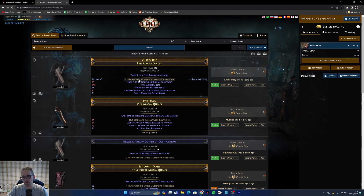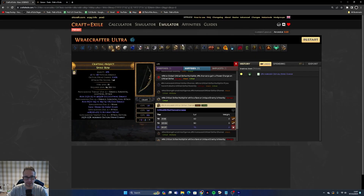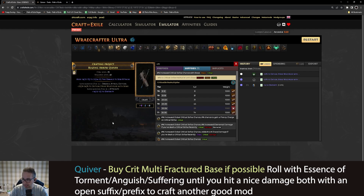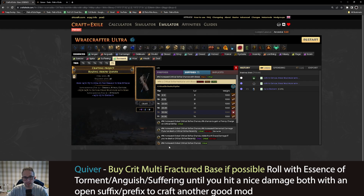Once you've got your fractured quiver — let's say you got a crit multi base — we're going to craft it with essences. I'll quickly build this item in Craft of Exile. So this is your quiver, regaled to make it rare, with fractured crit multi with bows. You can craft with a variety of essences, but the ones I'd recommend are: Shrieking Essences of Torment for big flat damage to bows, Shrieking Essences of Woe for big increased percentage bow damage, and Essences of Zeal for attack speed. You then just craft until you get one more mod you like, with an open suffix or prefix to craft onto.